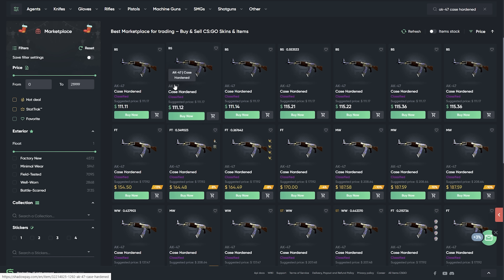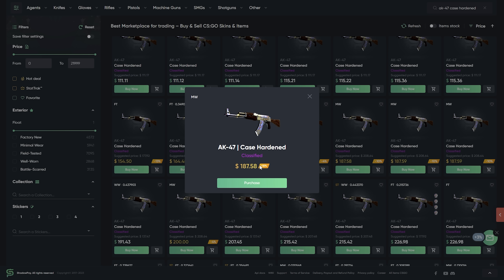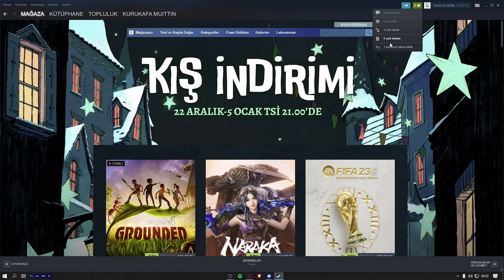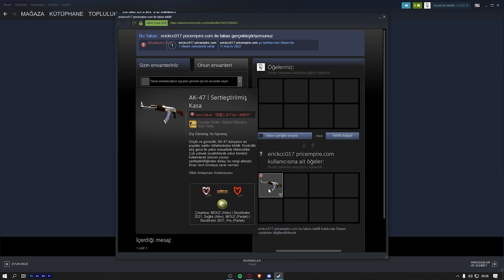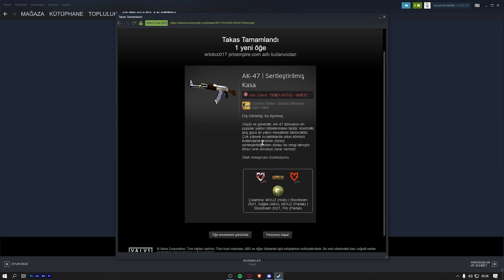Okay, $187.58 — let's buy, plus five. Let's wait. Okay, the trade went through. There's a literally insane sticker on it — let's go! Done. This is my insane HellCase item. Thank you so much guys, really appreciate all your support!